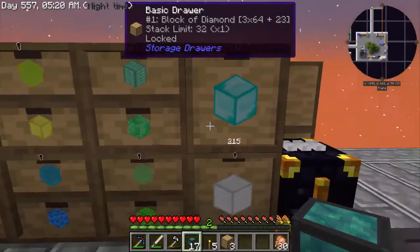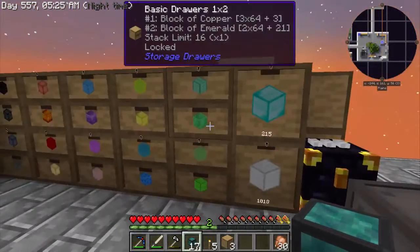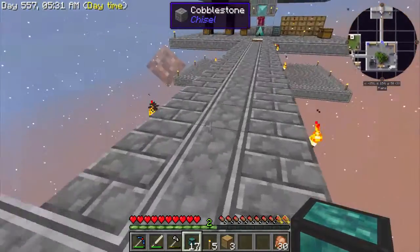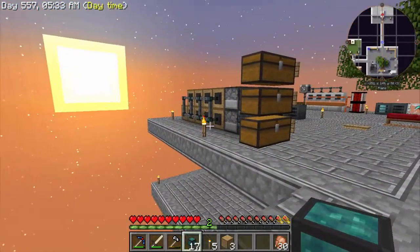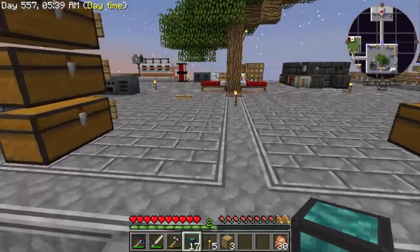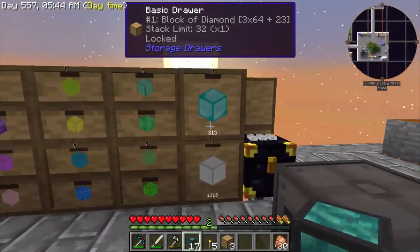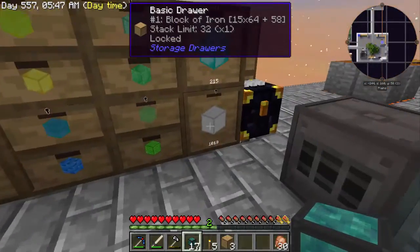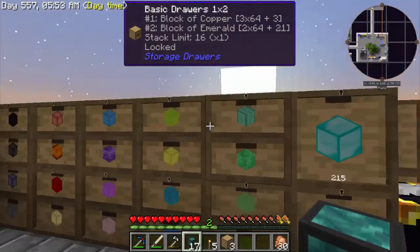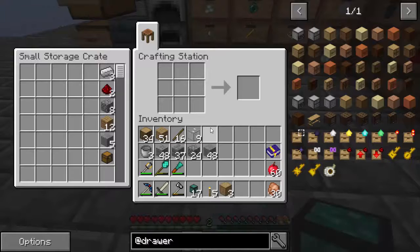This is a beautiful thing - it makes things so much easier and a lot prettier in the back. No more gross item conduit mess back there. I might actually move these back one level to have more drawers, because I have a feeling I'm going to need more. These are big drawers and double drawers, and I'll need more for things like gold.